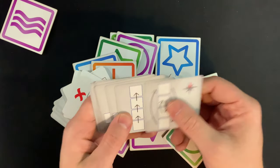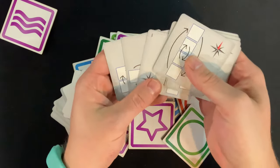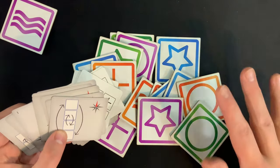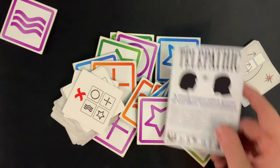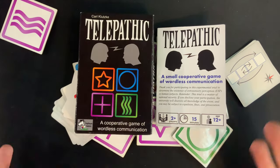The last component is the action cards. There are 10 action cards that will allow you to move the different components around the grid so you can hopefully get it looking the way it needs to for everybody. But here's the key with Telepathic — you're not actually going to be able to talk. That's Telepathic.